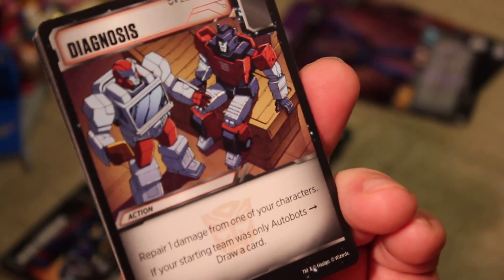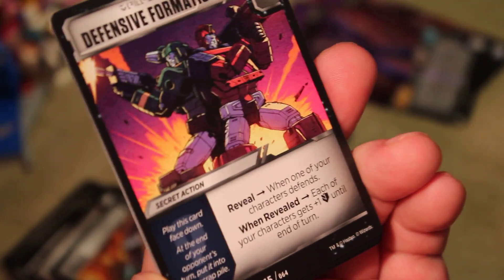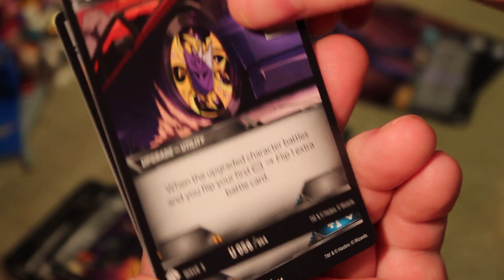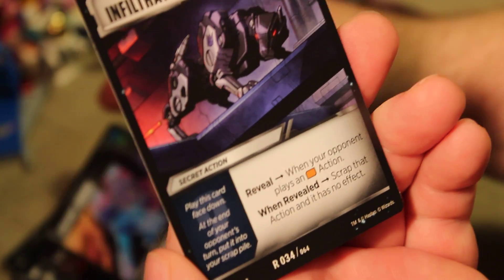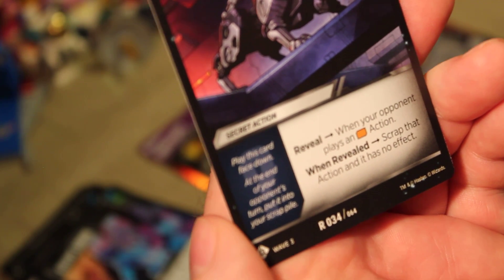We are on pack number four now. We got Diagnosis: repair one damage from one of your characters. Medic: repair two damage from one of your characters. Defensive Formation again — we already got that one. Spinner Rims: when your upgraded character battles and you flip your first white, flip one extra battle card — that's a pretty good uncommon. Covert Armor: put on melee characters only; while the upgraded character is defending against a specialist, the upgraded character has plus one defense. And Infiltrate, a rare secret action: when your opponent plays an orange action, when revealed, scrap that action and it has no effect — pretty good, especially if you're fighting someone with orange-heavy pips.